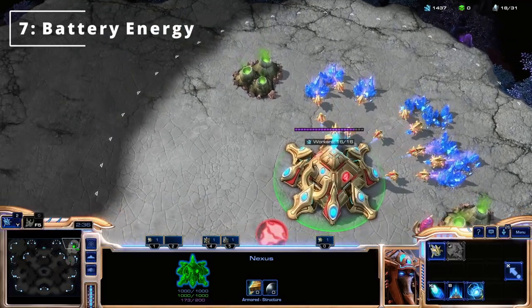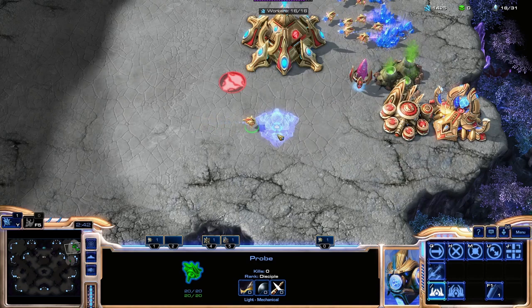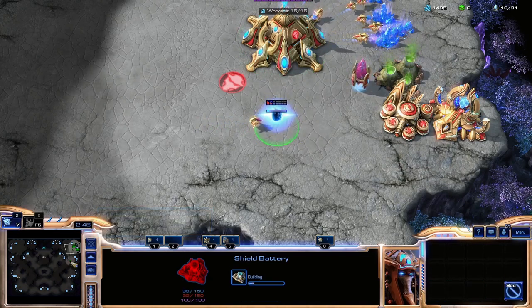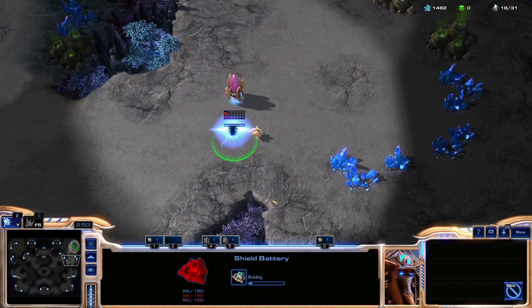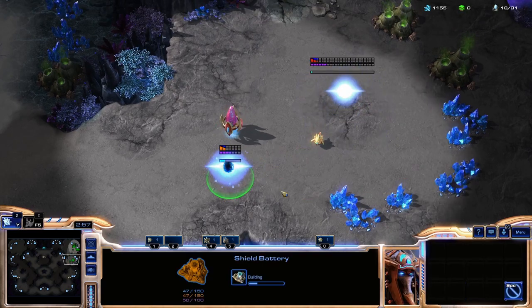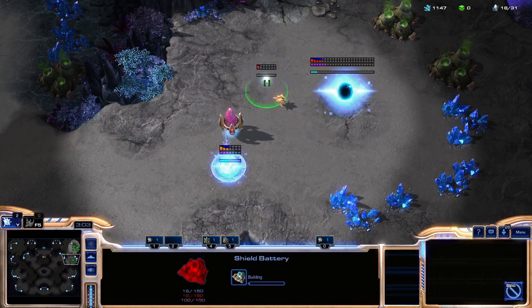Tip number seven. If we look at the nexus, there is a radius around it, and you always want to build your shield batteries within this radius. That way they will spawn with 100 energy and you'll be able to use shield battery overcharge. If you build a shield battery at your natural without a nexus nearby, it spawns with only 50 energy. Unlike the super pylon, when you build the nexus afterward it does not go up to 100 — but any future shield batteries built will spawn with 100 energy.